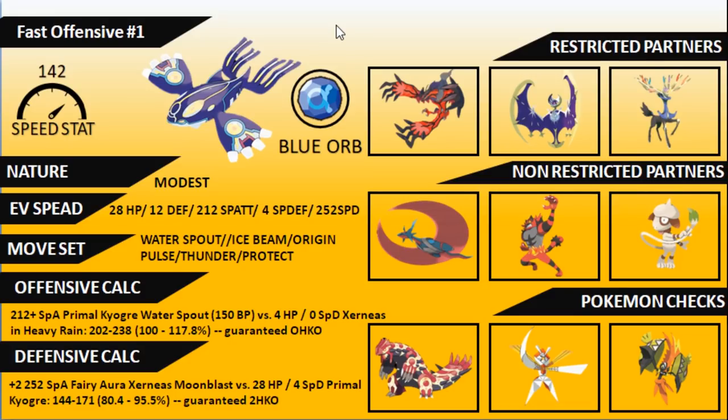Looking at restricted partners commonly paired with this Kyogre build: Yveltal is a very nice partner, Lunala as well — both have access to Tailwind — and Xerneas is another nice restricted partner. For non-restricted partners, Mega Salamence brings Intimidate, Ground immunity, and Dragon typing, complementing Kyogre well when Desolate Land is active. Incineroar is very strong with its Fake Out support, pivot support, Intimidate, and Fire/Dark typing. Smeagle can also cover and protect Kyogre, especially when paired with Xerneas.